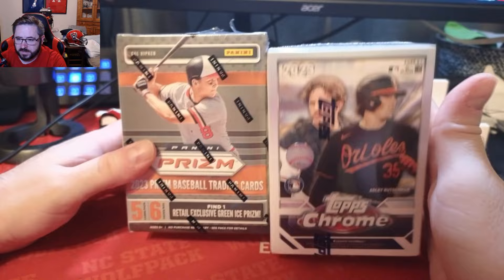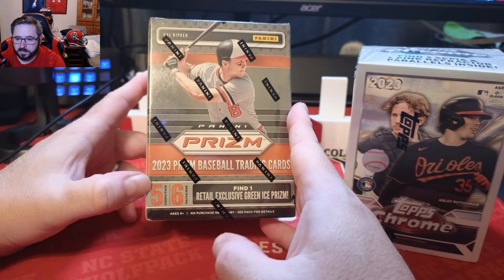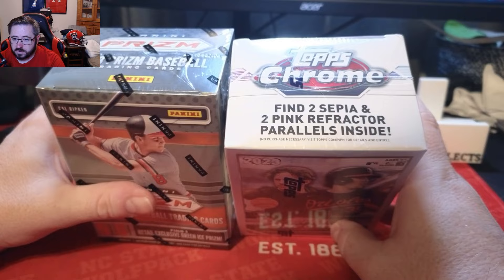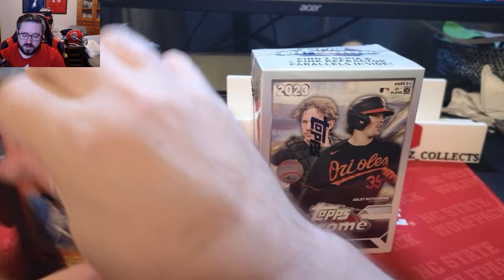Welcome back to another DZ Collects video. Today we've got some retail rips: a 2023 Topps Chrome blaster and a 2023 Panini Prism blaster. The Prism has six packs per box, five cards per pack, with one exclusive green ice prism that's only in retail. The Chrome gets you two sepia and two pink refractors — seven packs, four cards per pack.